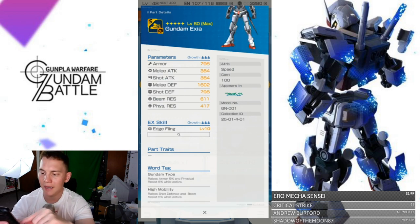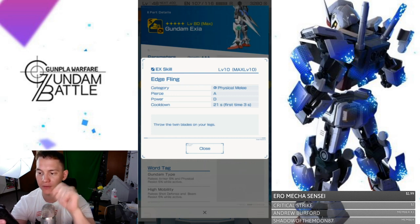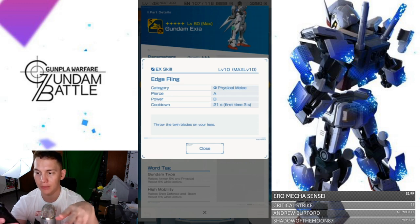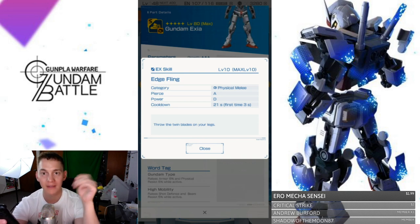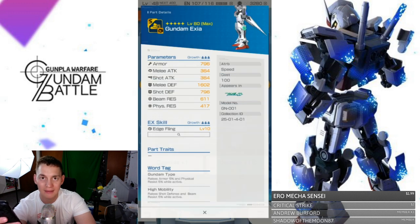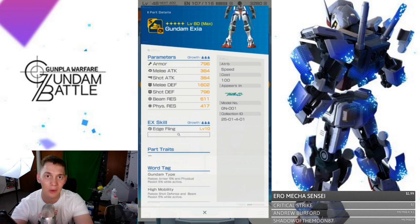Now we're taking a look at the legs: edge fling, physical melee, piercing A — that's super damn good. Power D, first use 3 seconds, cooldown 21. We're seeing a trend. It throws the twin blades, so he does have the twin blades on the sides — that's a long-range attack but it's considered physical melee. Even though it's long range, it's something you're gonna be using a lot, and you can get those long-range attacks in while still doing maximum melee damage.